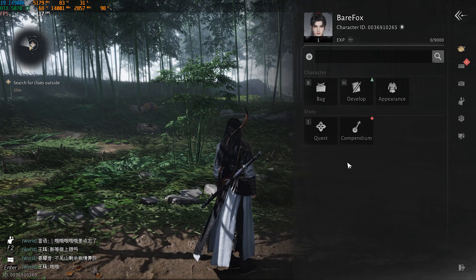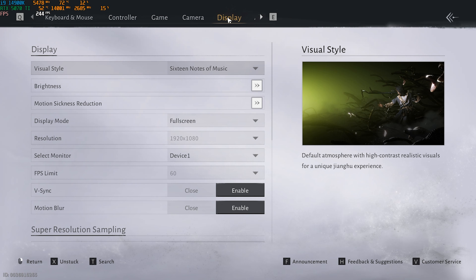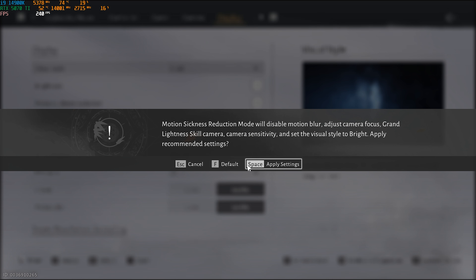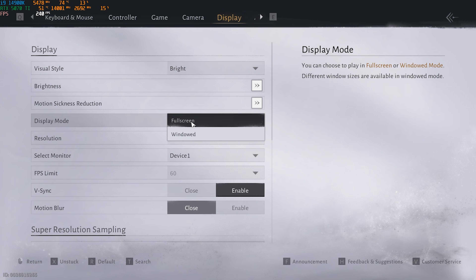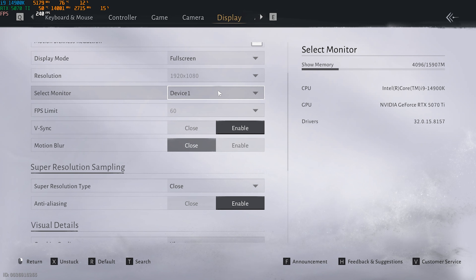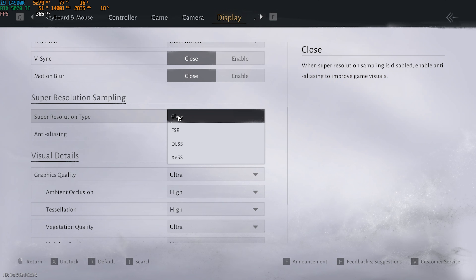Now for the best in-game settings. Press Escape and head over to Settings, then Display. For Visual Style you can go with Vivid — it doesn't matter much, it's mostly brightness and effects. Apply these settings for stability. Set Display Mode to Full Screen, select your native monitor, turn VSync off, set FPS Limit to Unrestricted, and turn Motion Blur off.